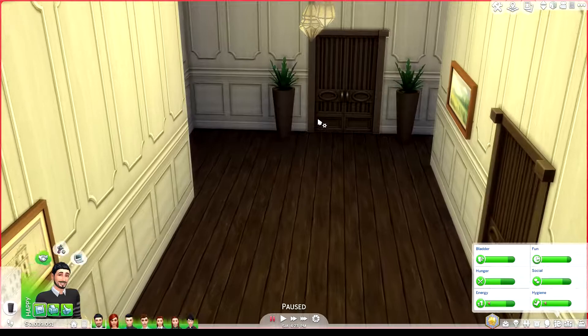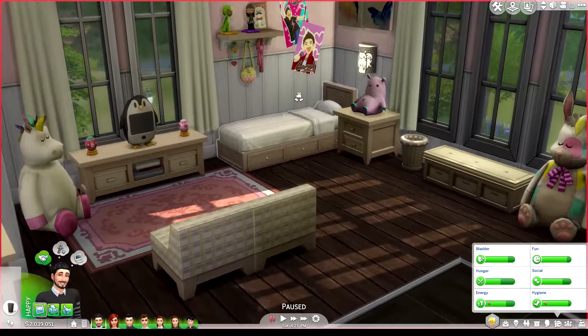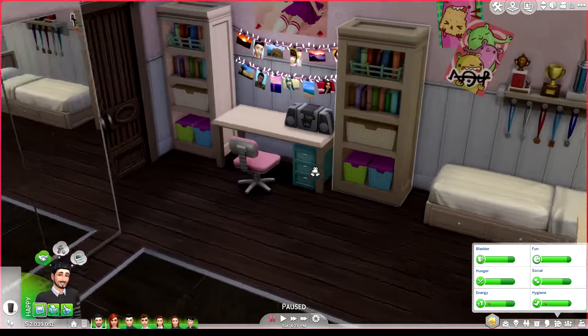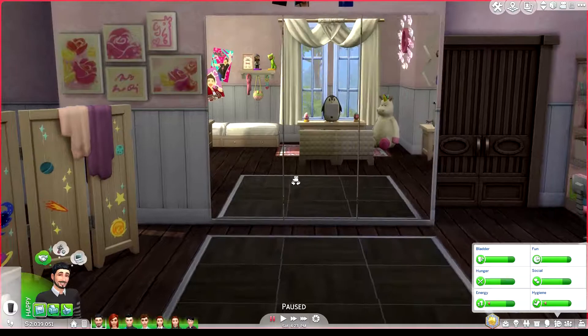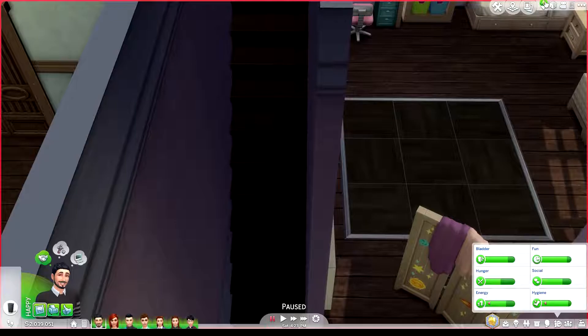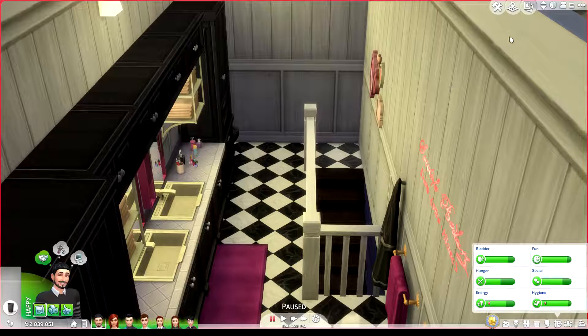From the library you can go this way and get into the twins' room — Naomi and Nina. These girls love to dance, so they've got a little dance floor in their room with a mirror so they can see what they're doing, make their own choreographies, and make sure they're in sync. If you go up here they have a bathroom similar to Adam's, but with pink accessories.